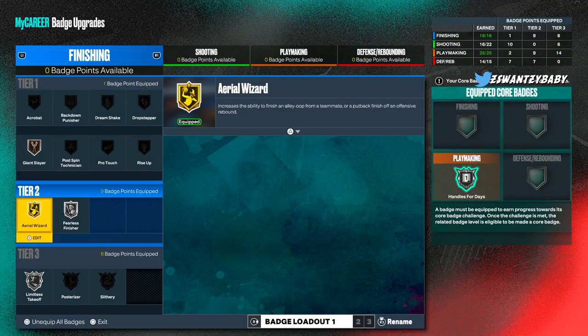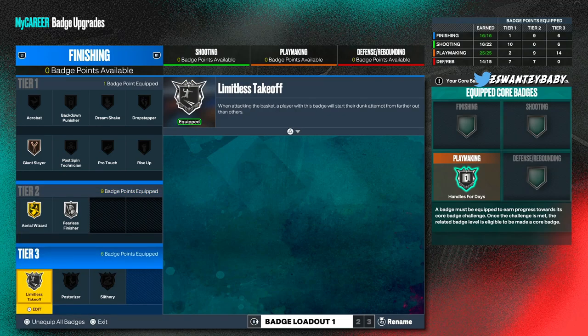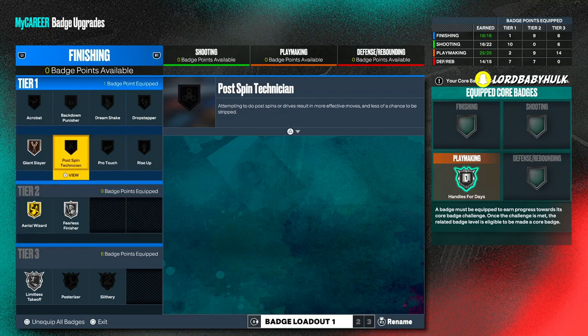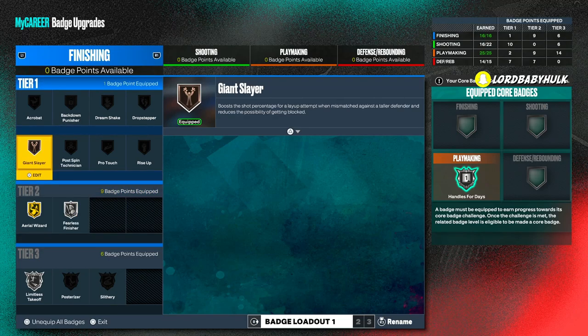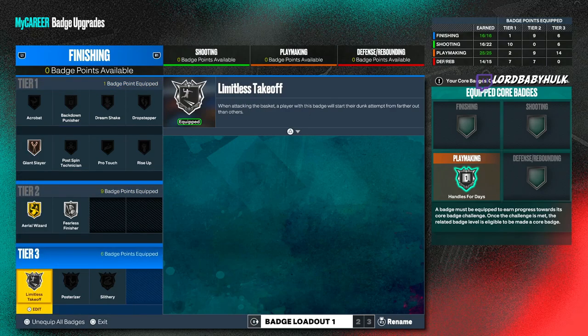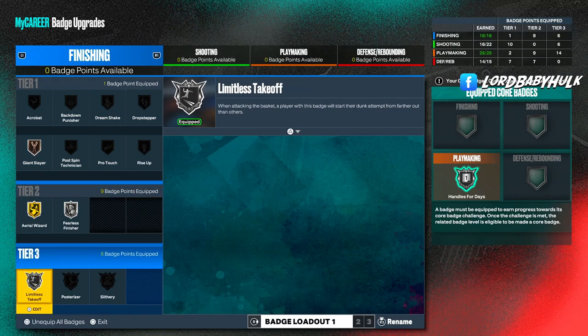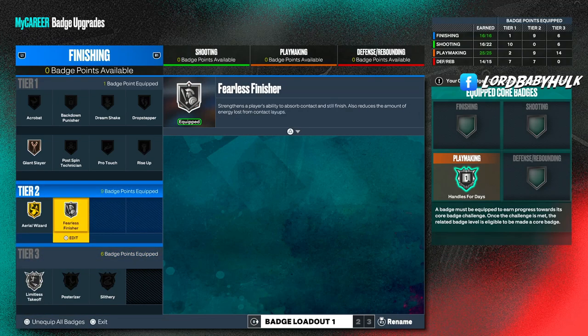Here are the best badges for you: Limitless Takeoff, Aerial Wizard, Fearless Finisher, and maybe Giant Slayer depending on your build. Basically what you want to aim for is Aerial Wizard as your main, then Limitless and Fearless Finisher as secondary. You might want to bronze one and if you don't have enough to make it gold, invest accordingly.